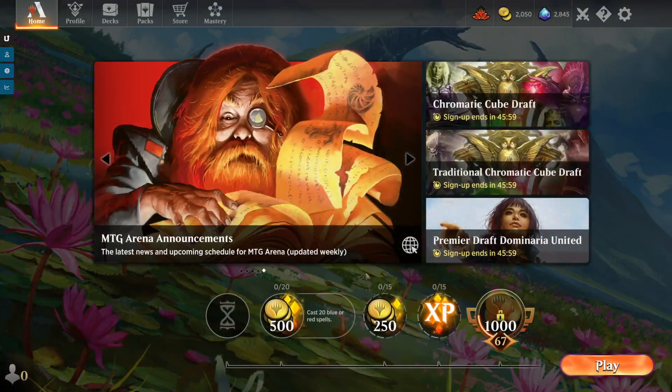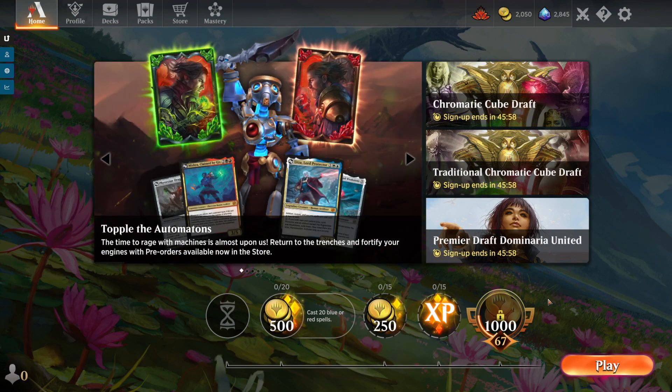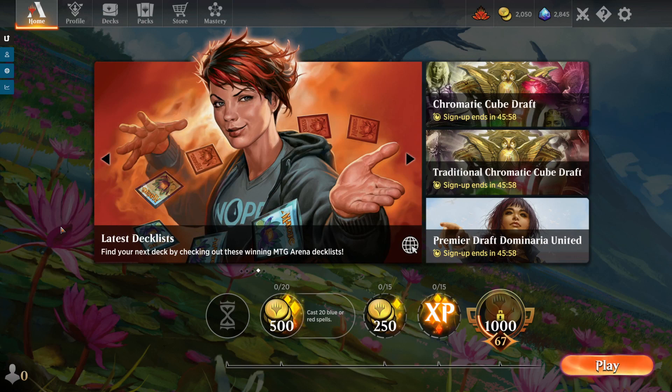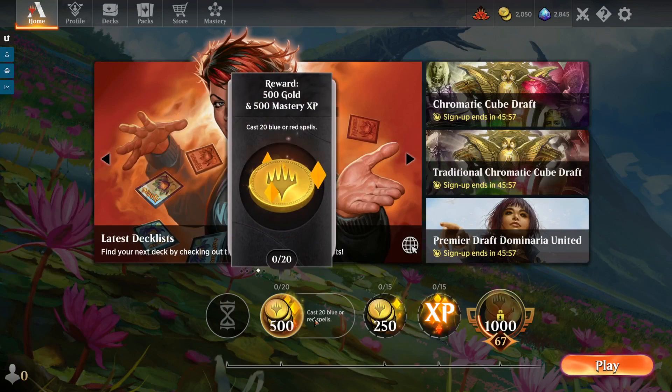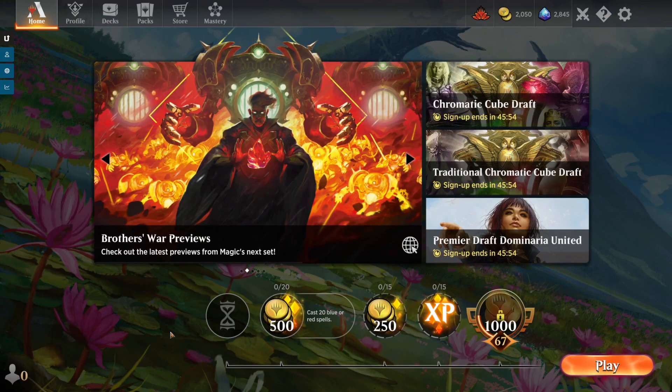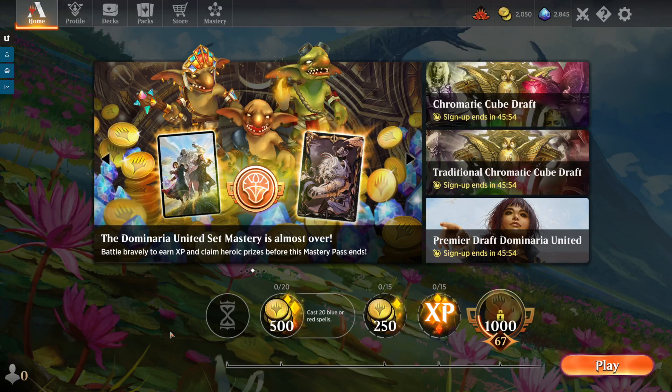I'm really excited about gold packs, but I don't think they replace draft — they enhance your ability to collect an entire collection more smartly. They do not eliminate our need to draft, and I don't think that would be very fun anyway because drafting is an essential part of Magic: The Gathering. Let me know what you think in the comments — whether you think buying packs is now better or if drafting is still essential. Thanks for watching, make sure you've liked and subscribed. See you in the next video!